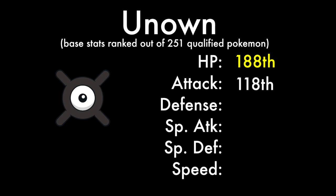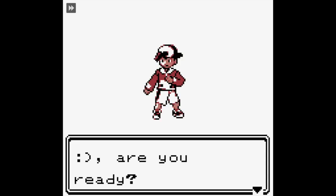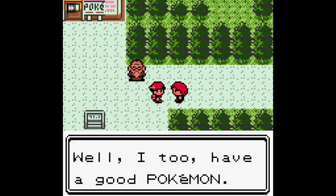It's actually 118th in attack, which is pretty good. However, it's 190th in defense, which is below average. It's actually 96th in special attack, which is really good. But again, 193rd in special defense, and finally its speed is 179th. So as you can tell, it's a pretty below average Pokemon. So we boot up our Pokemon Crystal, name ourselves the Smiley Face, and we pick Cyndaquil as our starter, although it's not really important.